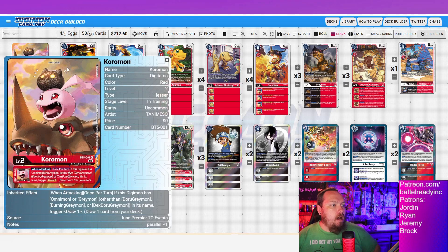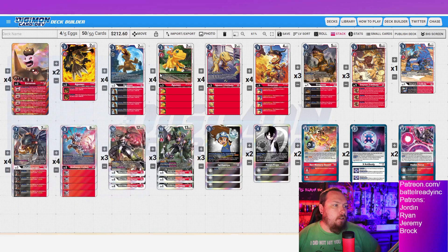First up, we've got Coromon. I'm a big fan of consistency cards in this game, so the Coromon draw ability is really good. Often with Coromon, you can swing and just draw that X antibody Digimon and then immediately use your X antibody inheritable to Evo — sometimes it's just an absolute lifesaver. I also run the other Coromon for the 1k buff.